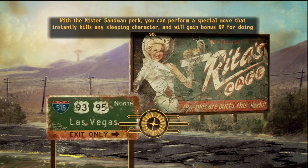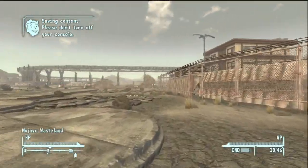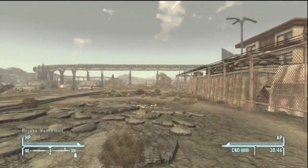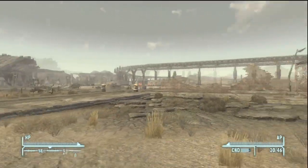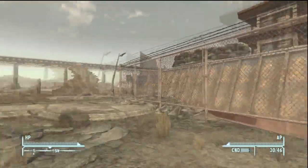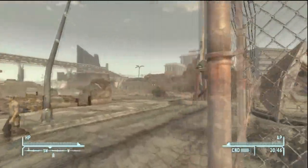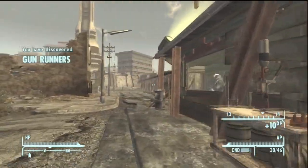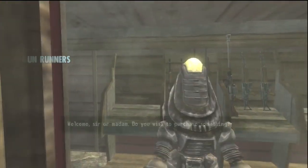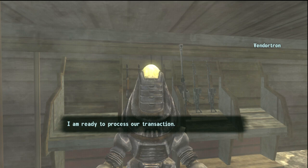All right, welcome back to New Vegas. Within this episode we are going to hit up the Gun Runners, which is where I'm going now to buy some stuff. Then we're probably gonna go to the Sarsaparilla factory, which is over in that direction, and then we'll probably go explore Vault 3. I don't know how much that will get done in the following episodes, but we can definitely try.